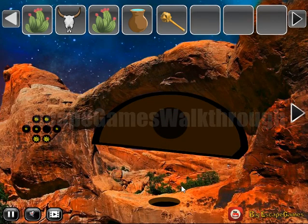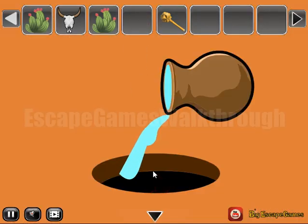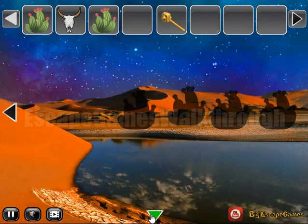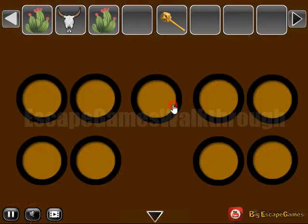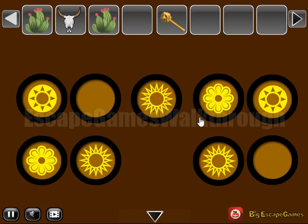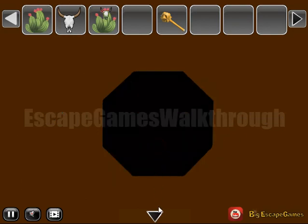Here let's pour the water and get a hint of different icons. These icons we can use here on this place. We have a sun like that, and also here. Then a flower, and then flower. Next, one more cattle skull we've got.